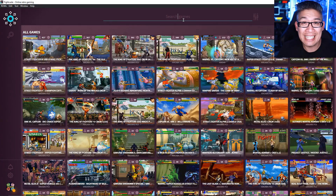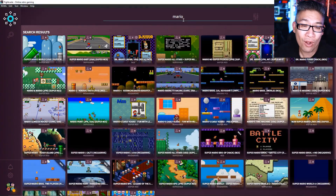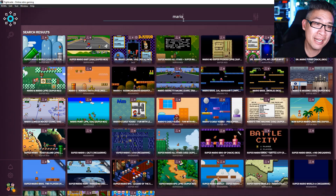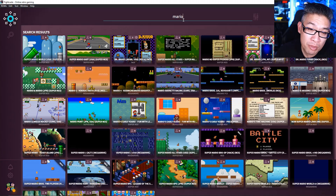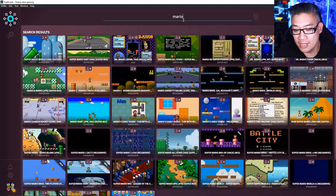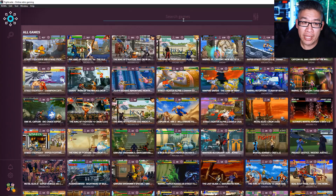This platform also has SNES games — you can play tons of classic games, even Mario Kart on here. So this is one of the best emulators you could have set up on a PC, and you can play online competitively with a ton of different people. You'll have a library of 8,000 games at your disposal.